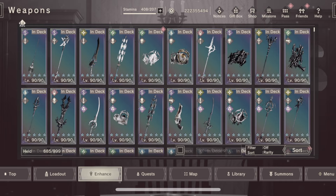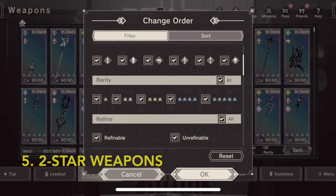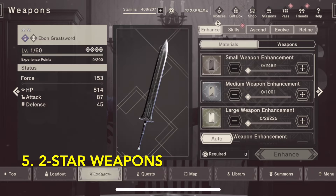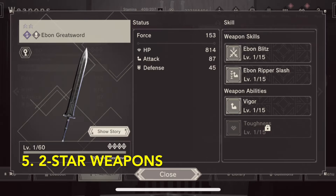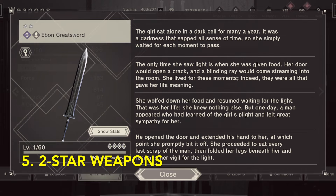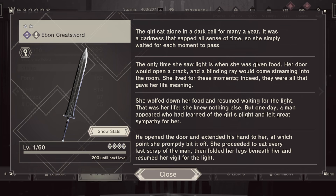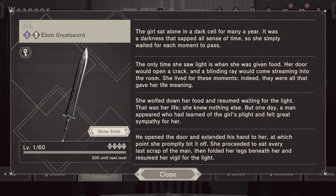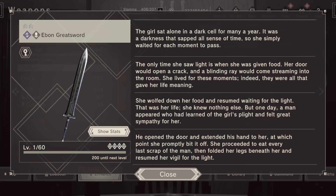The final topic is two-star weapons, and there's just one thing I want to say here: every combination of element and weapon type has its own unique weapon story. I recommend even veteran players that have maybe put this off to go back, level them up a little bit, unlock all of the stories, and have a look at them — a lot of them are very interesting. Those are my thoughts on weapons for players joining the game during these final three months. I hope it makes that less intimidating overall. Thanks for watching, and we'll see you again. Take care.